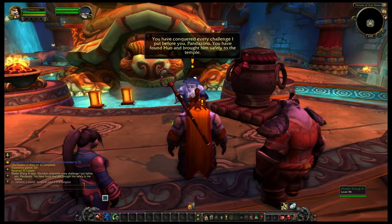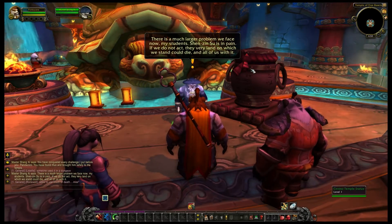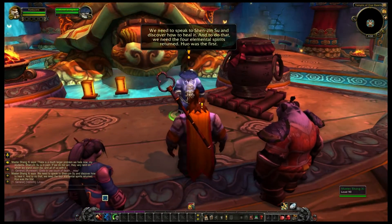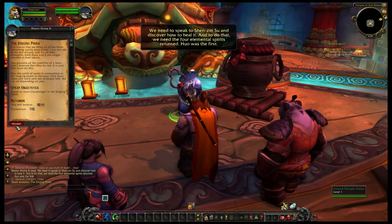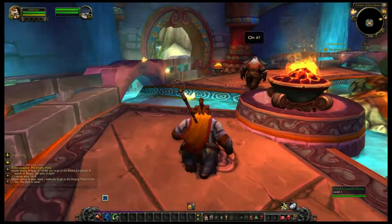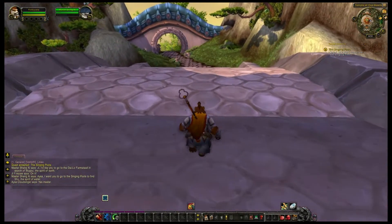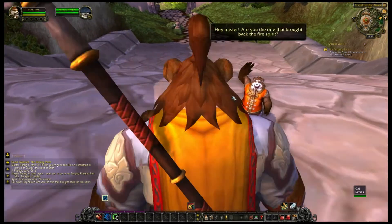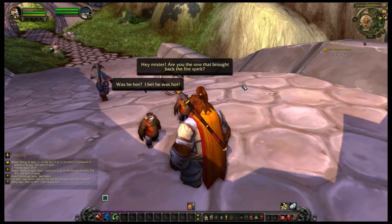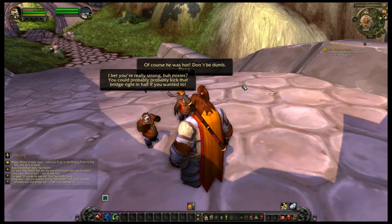I'm kind of the champion of the area — I've saved some lives from the Hozen and the troublemaking plant fellas. We'll grab the next quest and go down to see Cloud Singer again. I'm just gonna call her Cloud Singer since I'm not sure I'm saying her first name properly. There's a cool little moment here: we get two little kid Pandaren coming up talking to us — 'Hey mister, you're the one that brought the fast spirit back, was he hot?' I'll let you guys read those and enjoy.